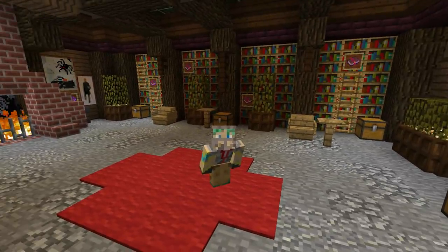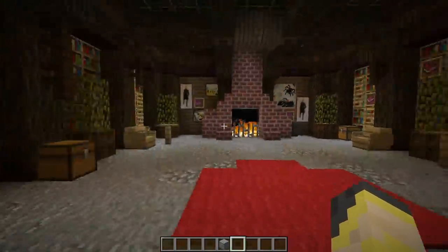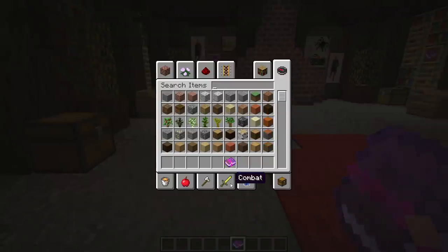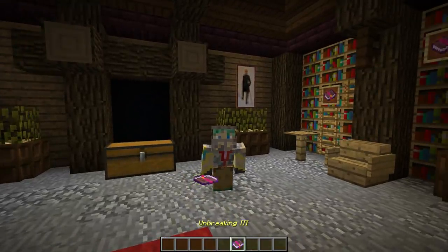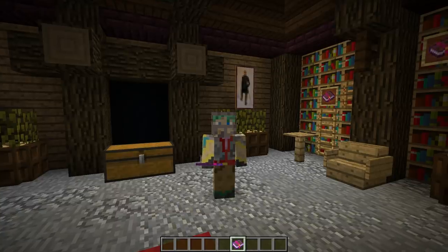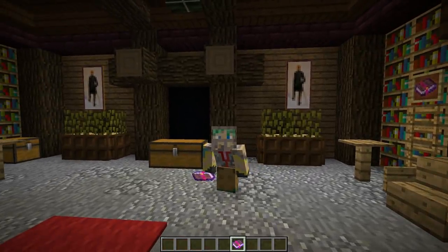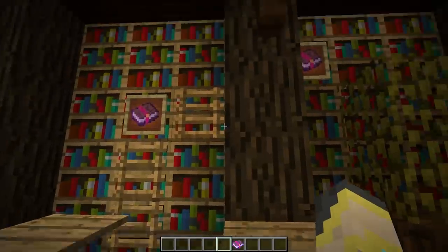Today I'll be going over all of the sword enchantments in our library here, enchantment by enchantment. We'll start with unbreaking. Unbreaking is an enchantment you can put on your sword — I'll be showcasing many of these enchantments, but unbreaking is one that can't be showcased. Unbreaking increases the durability of your sword; it has a chance to take no damage when you use it. There are three levels, with unbreaking three being the best.